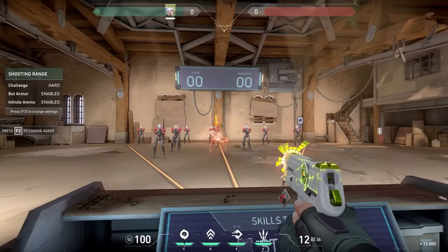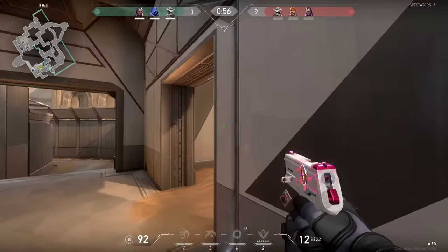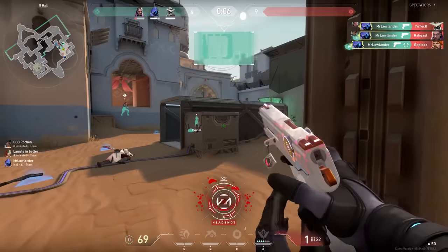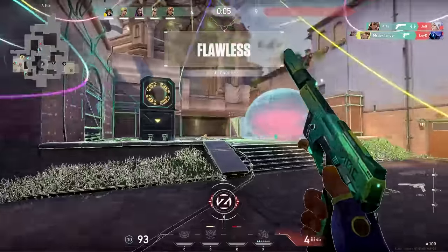Let's start with the very classic gun, the Classic. What makes the Classic unique? Well, of course, the right-click option. A lot of Valorant players, and especially newer players, think the right-click option is not very good. But they are wrong — the right-click option is very strong if you know what you're doing. So the tip for the Classic: learn when to use the right-click option.